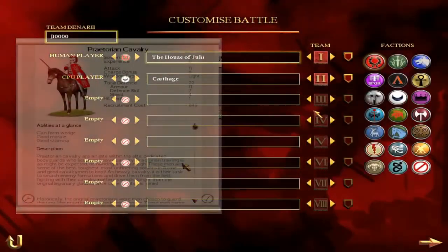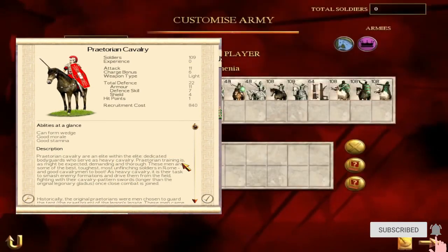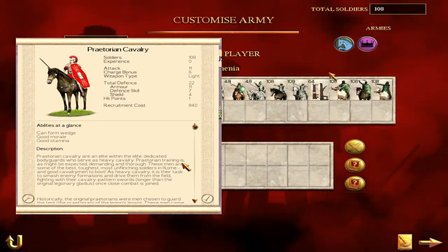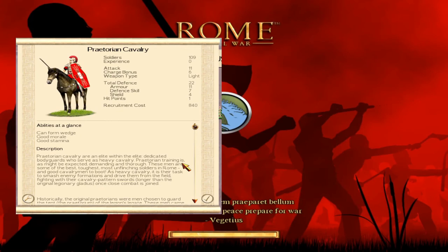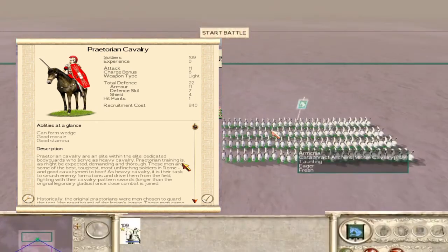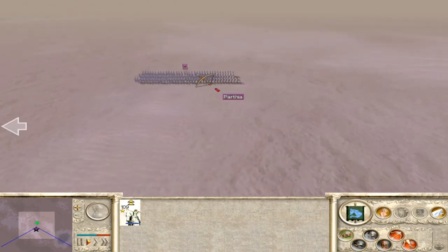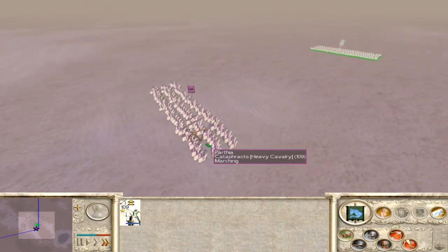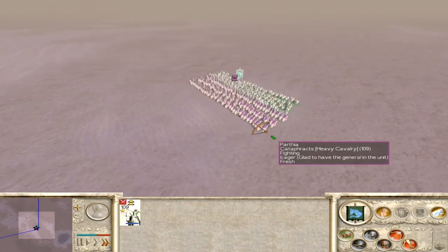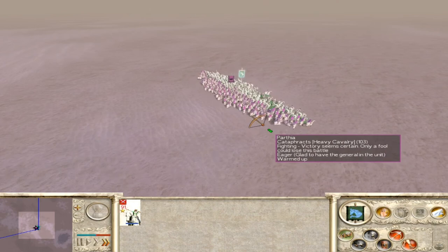Look at the amount of defense that a Praetorian has — it has 11 armor. If you take those 11 out, the Praetorian Cav will only have 11 defense, and you're left with a unit that has just 11 attack and 11 defense. So despite the low attack on the cataphracts, they will be able to negate a lot more defense and dish out a lot more damage than the Praetorians. And as such, the cataphracts are the best cavalry unit in the game, for sure. So if you're playing Parthia, use them.